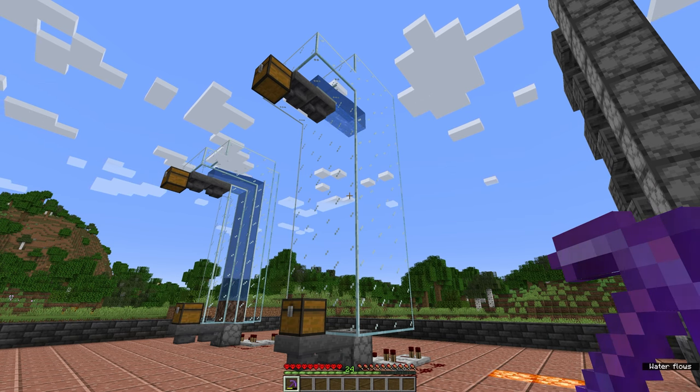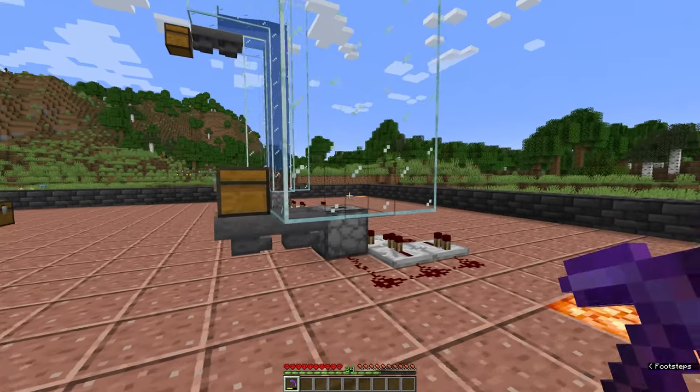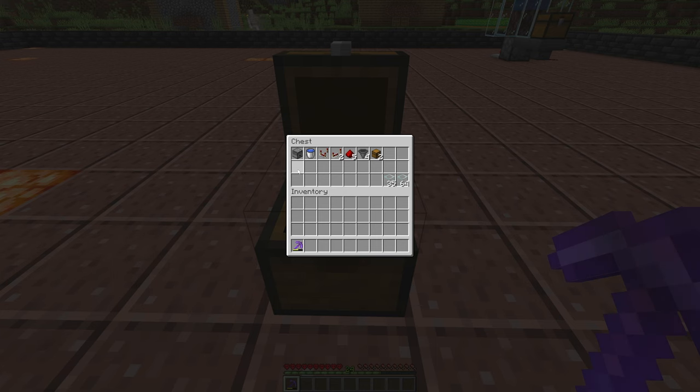The next one is the solid block elevator, which takes advantage of the way that the game is coded where it just keeps bouncing entities up solid blocks until it finds a space. The items needed for this kind of elevator are mostly the same — the only things different from the water column one are that we're missing the soul sand and the kelp, because we're not making a water elevator this time.